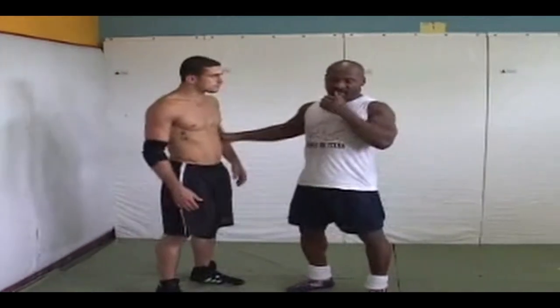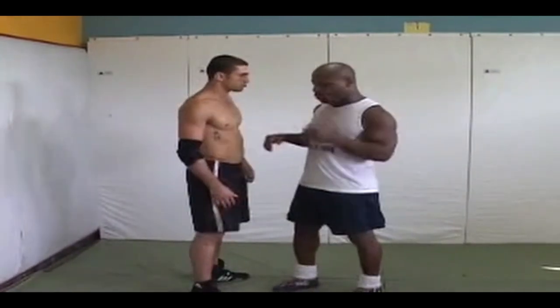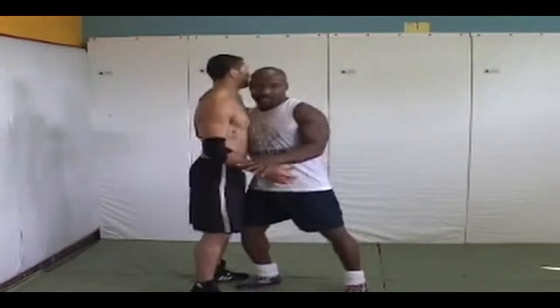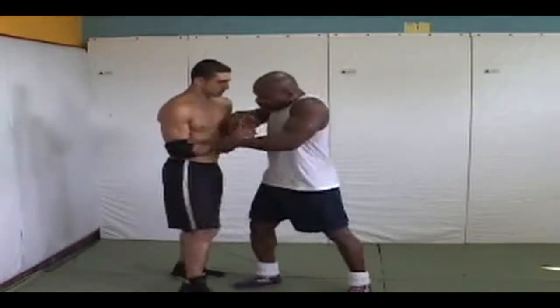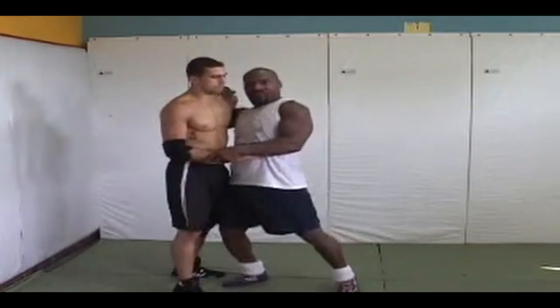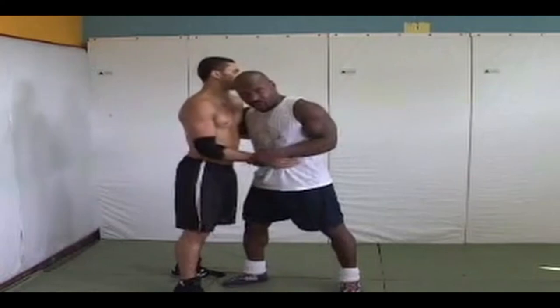The easiest way I've found to get somebody to the cage is first getting the underhooks. When we're forward from right here, just basically keeping tight yourself. You get the underhook, going under, getting it, getting control, getting wrist control, getting arm control, wrist control.